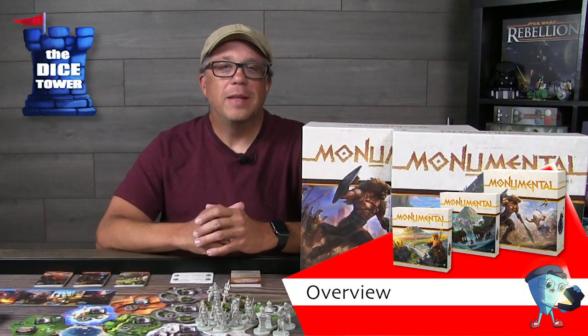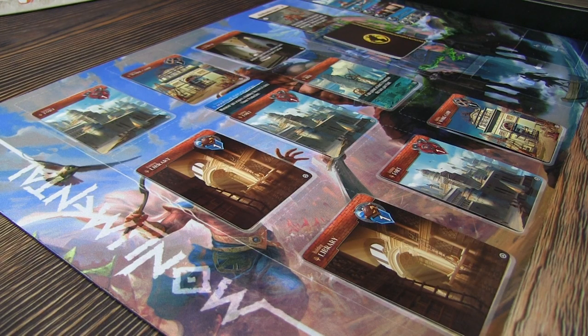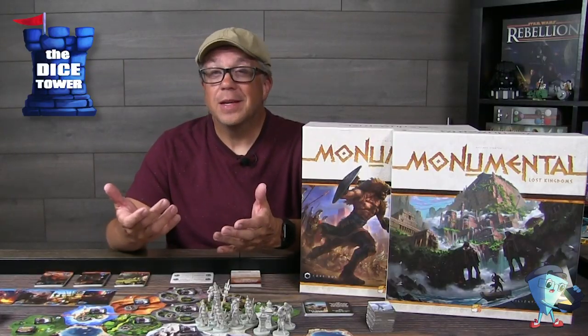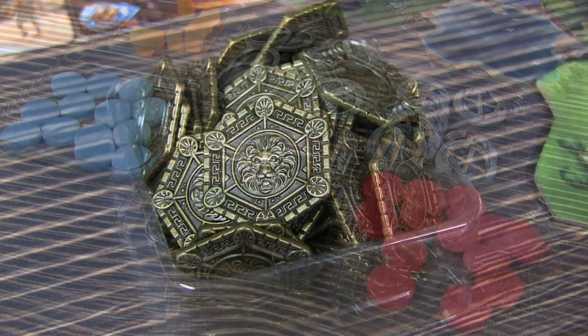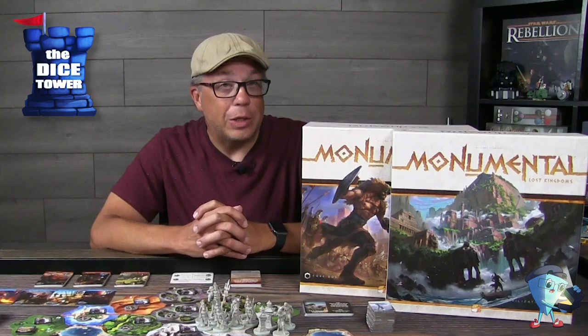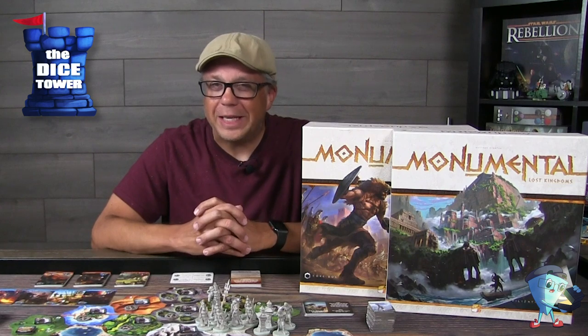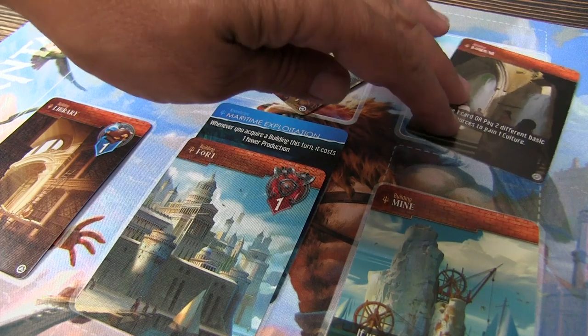In Monumental, each player will control a civilization that will evolve through their city, represented by a grid of 3x3 cards from your civilization deck. These city cards can each be activated to gather various resources such as science, military, production, culture, and gold, that will allow them to trigger many, many actions. However, you cannot activate all your cards at once, leading you to some tough choices on each turn. You will need to select the cards that are the most needed at that time.